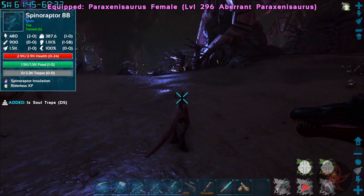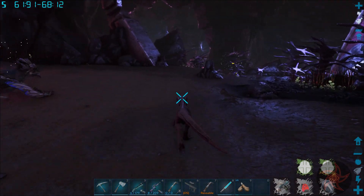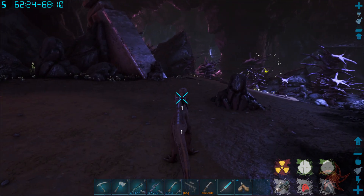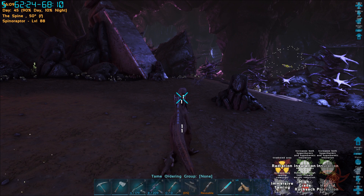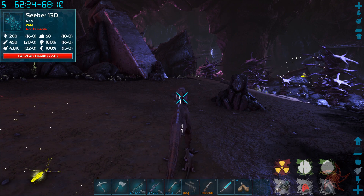Spinaraptor - this was a level 5 that we tamed up and I just dumped a bunch of levels into them. Hyperthermic and hypothermic insulation from the Spinaraptor, and they are immune to radiation as well.